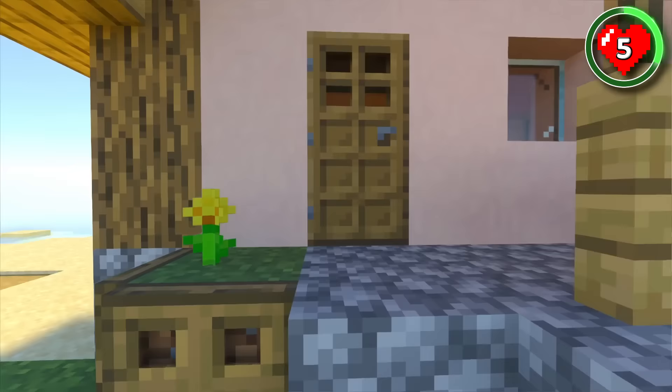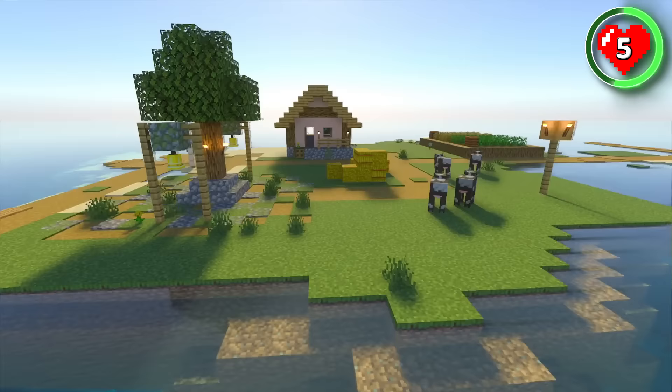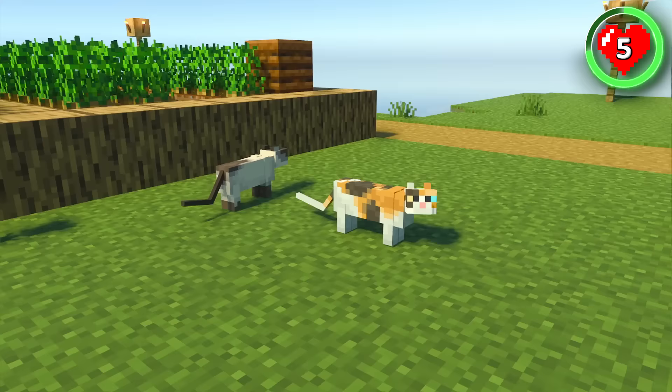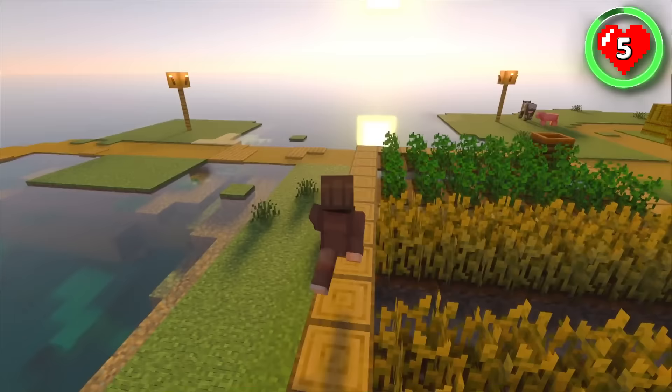Welcome to Minecraft's perfect survival island spawn. With this seed, it's like the game has gifted you a haven all to yourself. The tiny island village has no villagers, meaning this is all set up especially for you. You've got your own house, your own iron golem, some pet cats, one singular tree and a farm that is ready to go. If you ever wanted a seed to just chill on, this is the one.